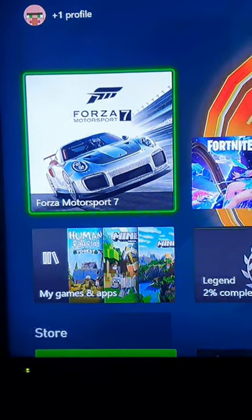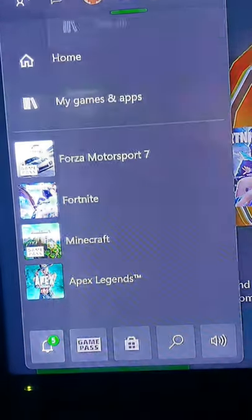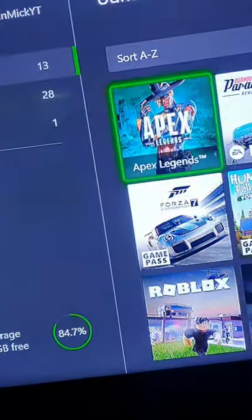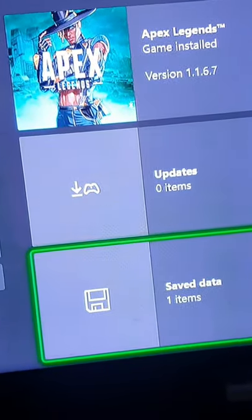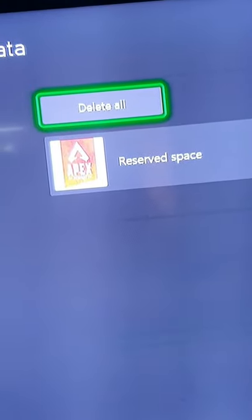If you're having problems with the game glitching or loading and you feel like you've got no other option to fix it, press the Xbox button, go to My Games and Apps, see all, find the game you're after, press the View button on your controller, and this menu comes up. Go down to Save Data and then Delete All — but just note that it will delete your save games as well.